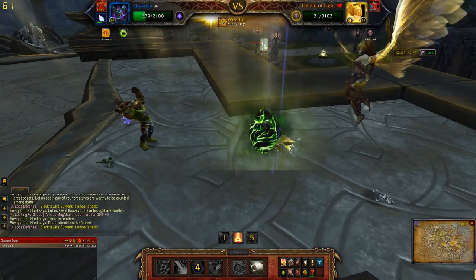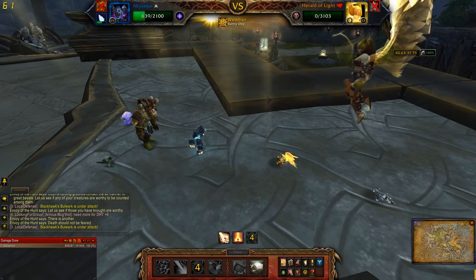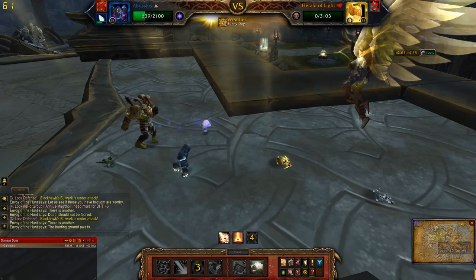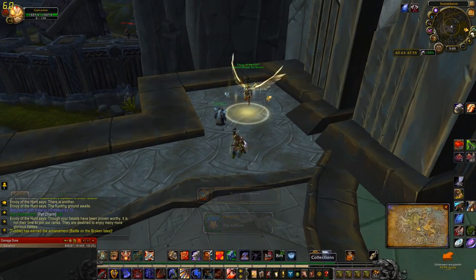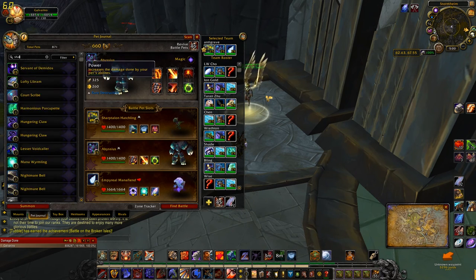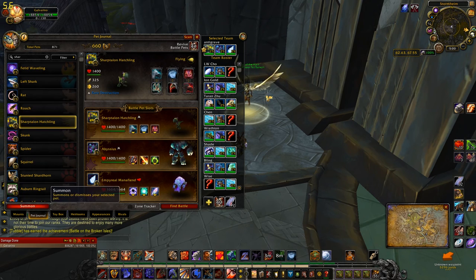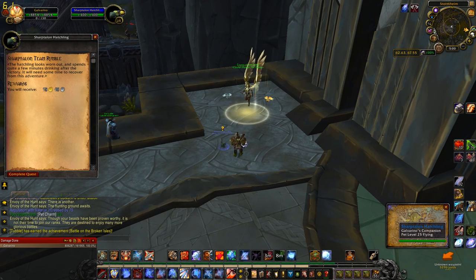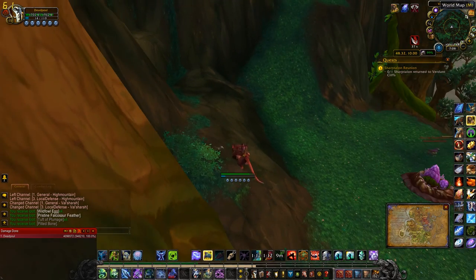The next one and the final one you have to do before you can go get the mount is defeat three pet battle world quests with two magic pets. So you have to have the Sharp Talon plus two magic pets. Do that and you're done. All you have to do is go back to where you found the pet — I'll have a little map up to show you — and you get your Viridian Sharp Talon.